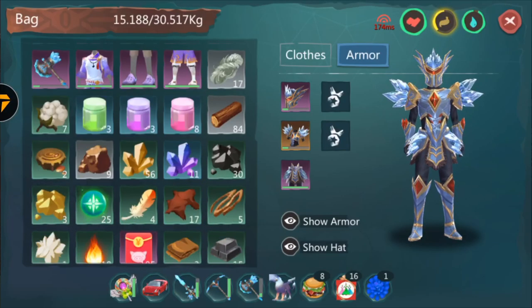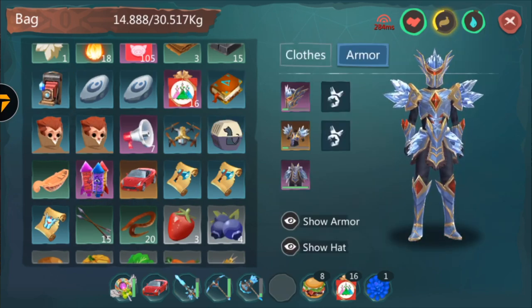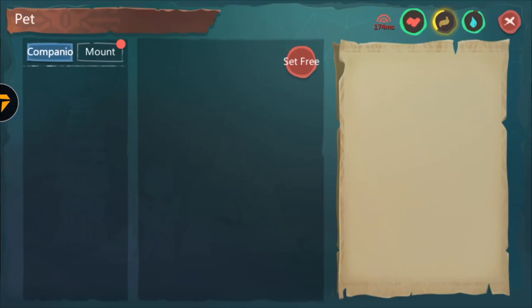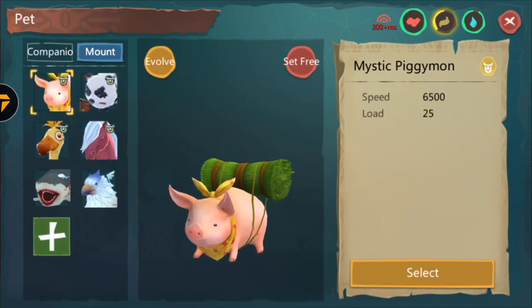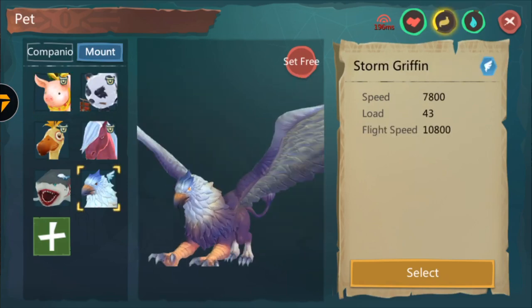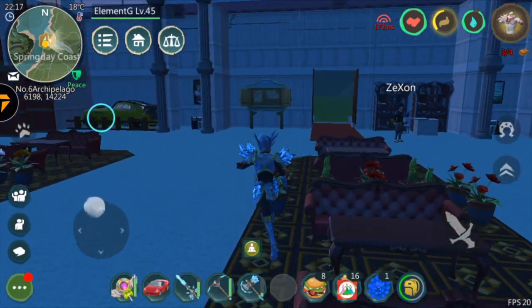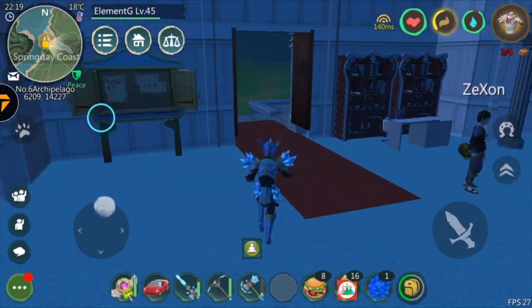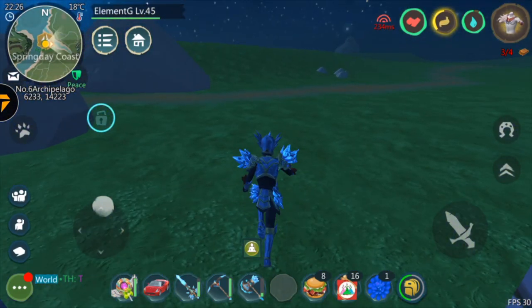If you want, you can tame it in the world, or you can sell goods and get your griffin that way. As you guys can see, we're gonna use the griffin now. There we have our storm griffin — 73,780 speed fly, 10,800. It's a pretty good speed, pretty worth it.